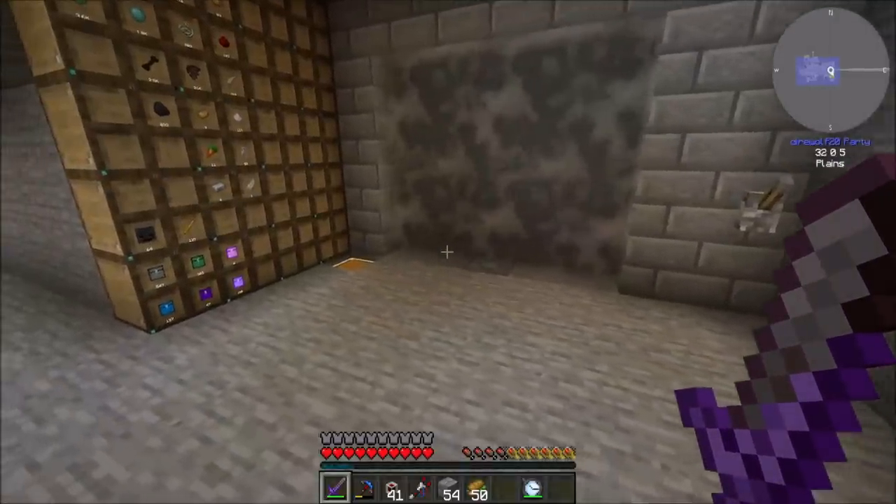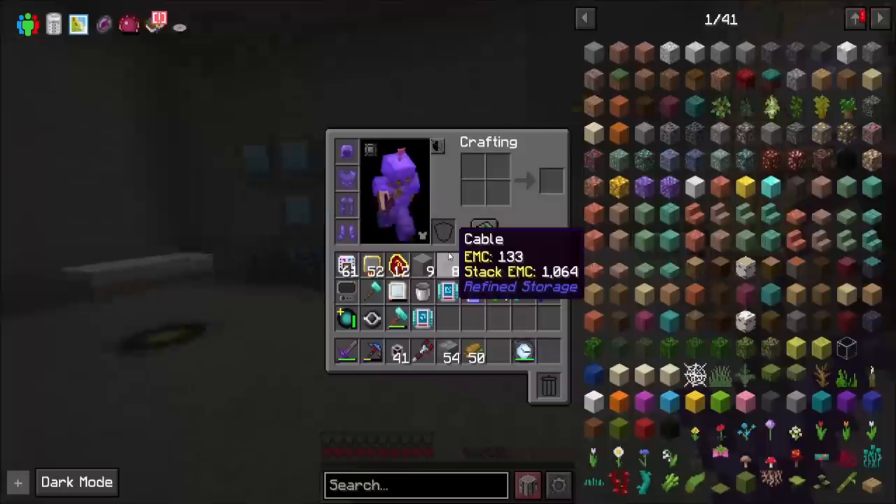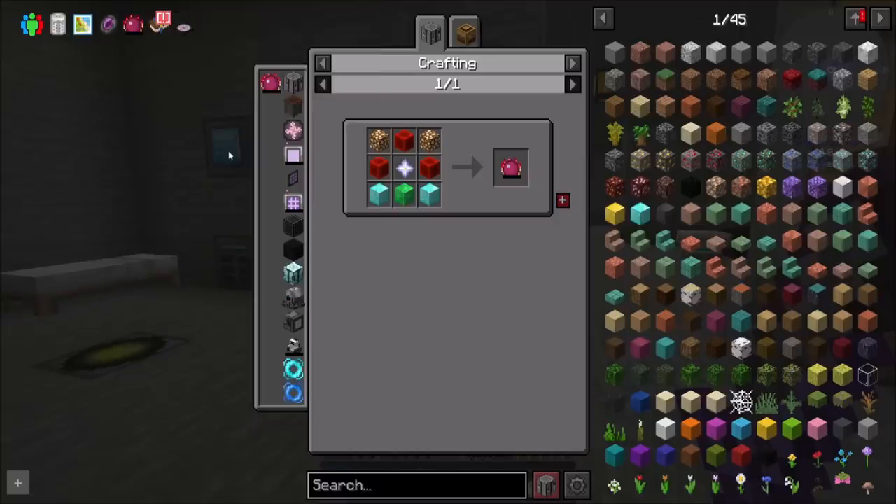We're back and audio is working and my mob farm is running. Today I would like to get back into working towards Project E and getting my Philosopher's Stone. The first thing we need is just to make another Nether Star, which should be easy, and it does have EMC.